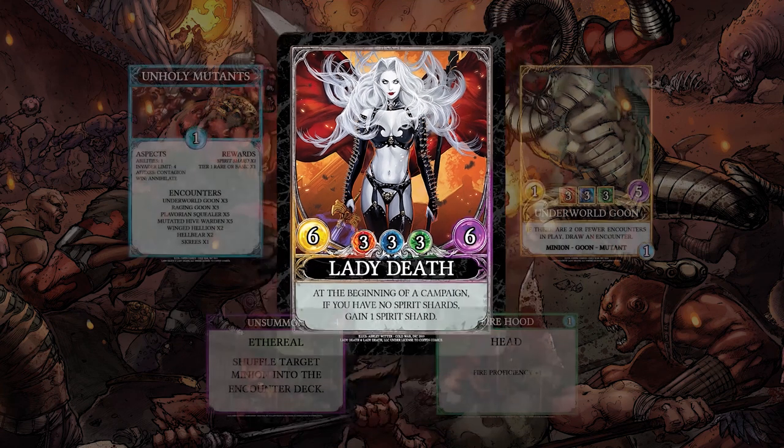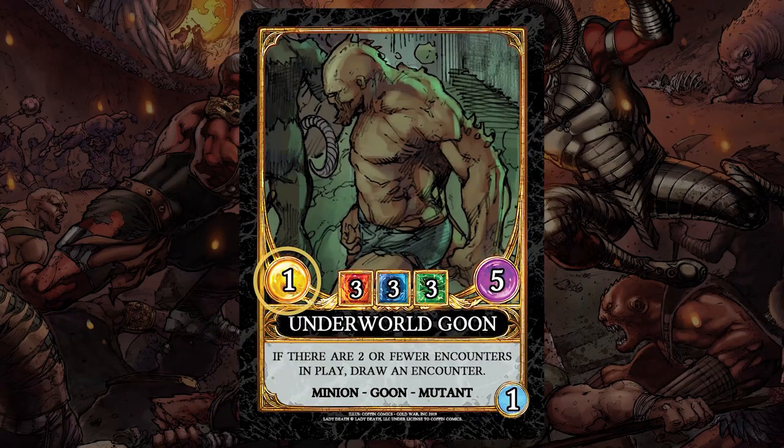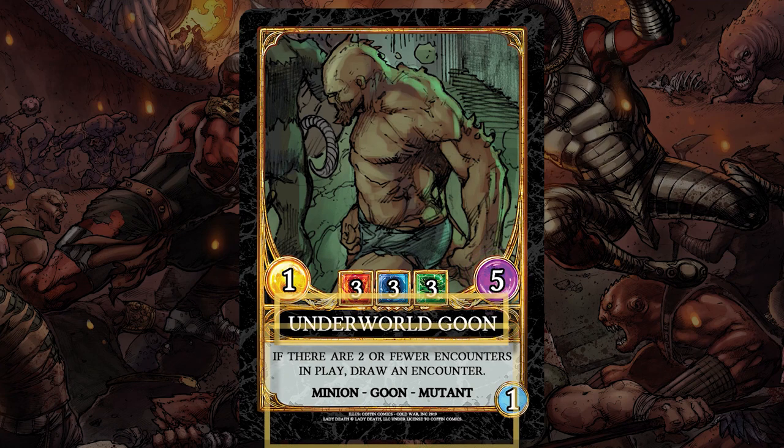Now let's take a look at an encounter card. The power is how much damage the encounter deals to you during the counter attack phase. Next is the resistances: red for fire, blue for shadow, and green for ethereal. Encounter resistances tell me what I need to roll with an attack die to deal damage. For the underworld goon, I would need to roll a three or better with a fire, shadow, or ethereal attack die to deal damage. Essence is the health of the encounter. Beneath that we have the name and the game text. On the bottom right is the tier or difficulty of the encounter.